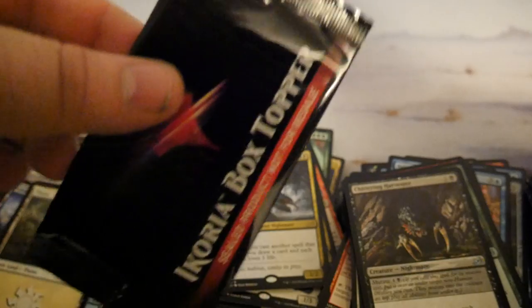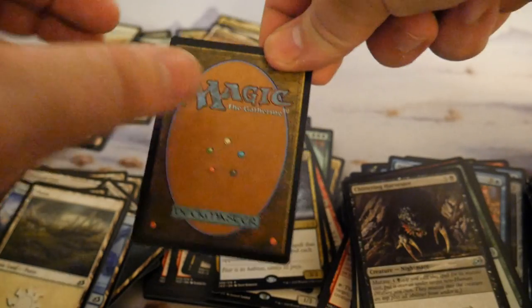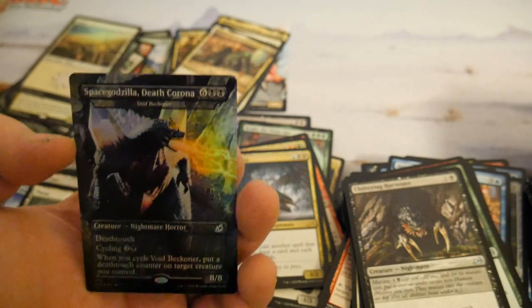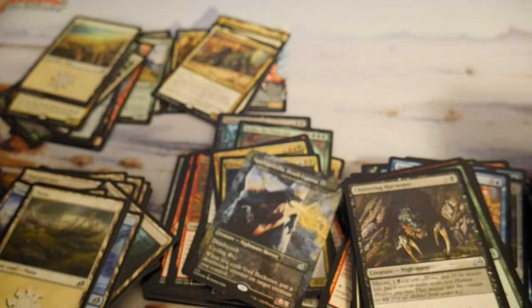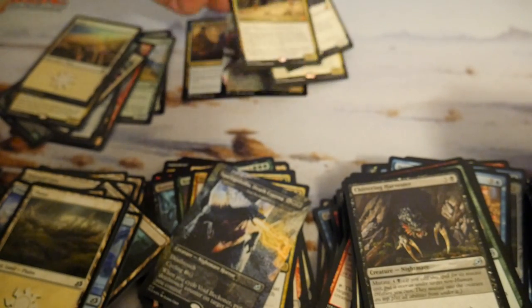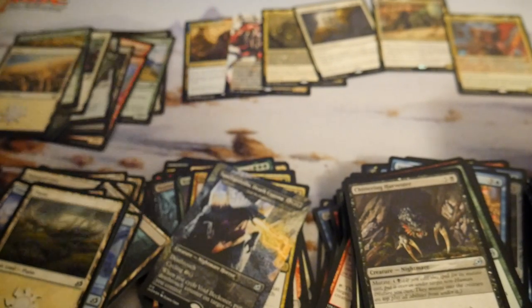We'll open this box topper together. Say in the comments what you guys think it is. Oh no way — NO WAY! That's the Space Godzilla Death... word I can't say on YouTube — and I just dropped it! No way, you guys believe that? No way! That is absolutely insane! Well guys, we ended up with — Death Corona, or sorry — one, two, three, four, five, six mythics including a foil.